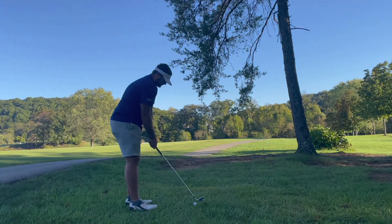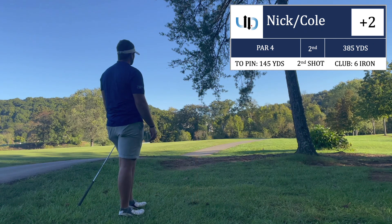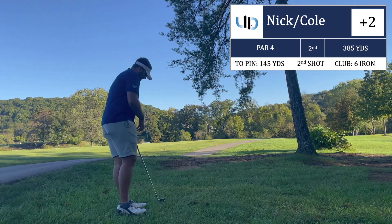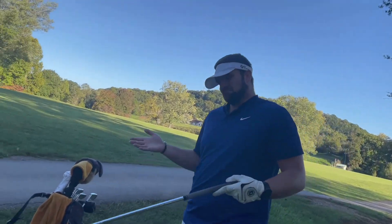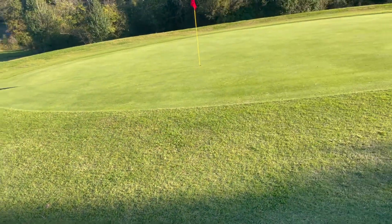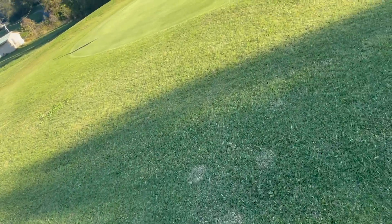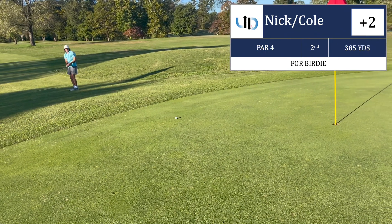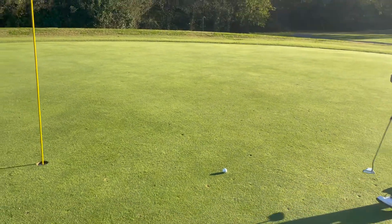Cole punches the six-iron and it might be really good — on a nice line, though they can't see from there. It ends up just a little short of the green. Nick hits a 60-degree wedge chip, which comes out straight right on him — decent speed but poor accuracy, leaving Cole about five feet for a par save.